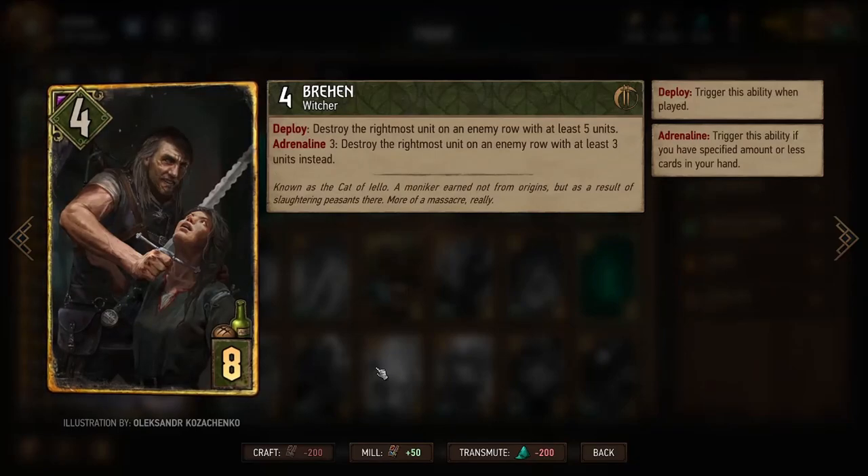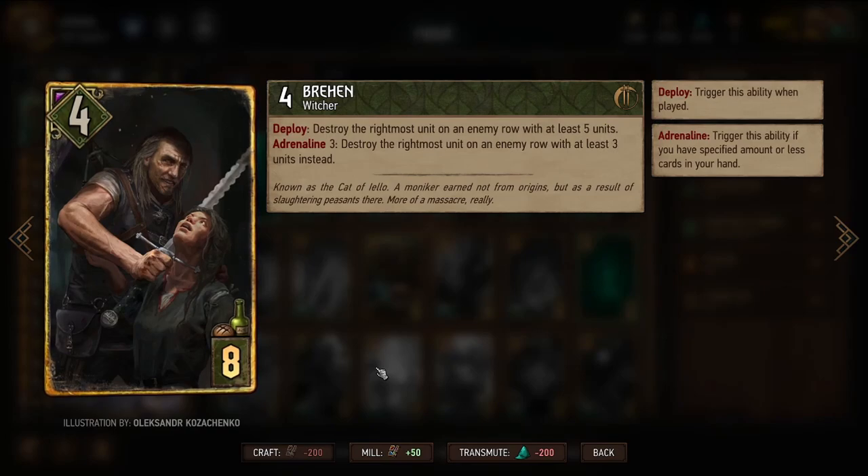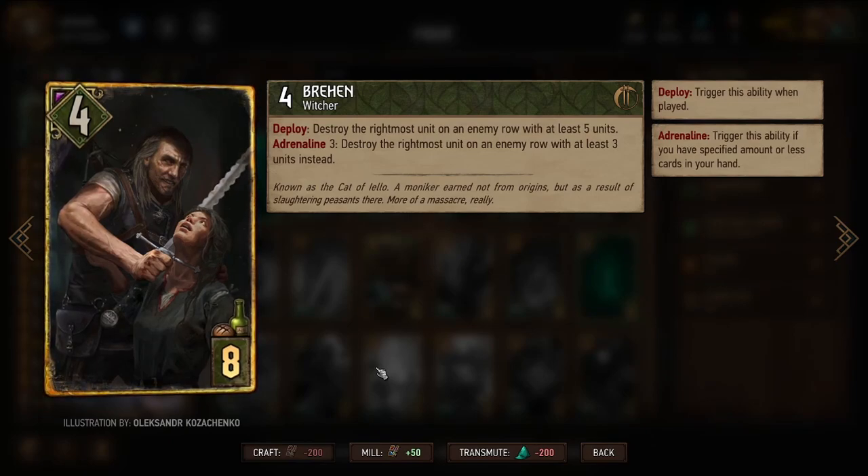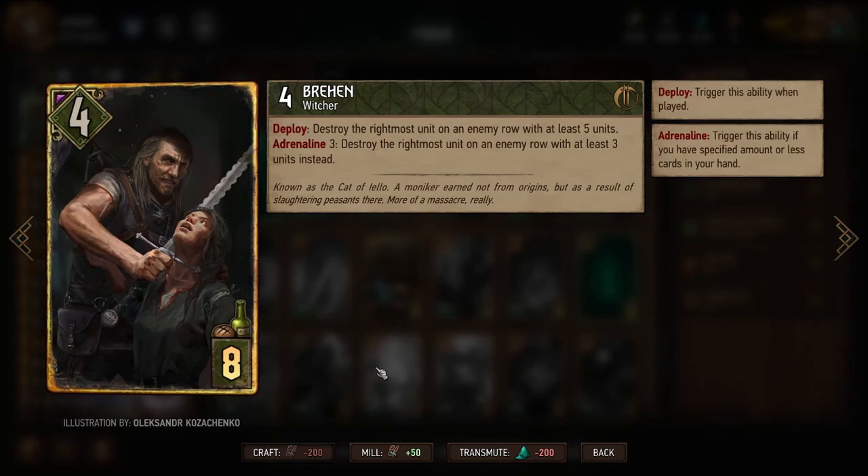Brahan is another new Way of the Witcher unit. When we play him, we can destroy the rightmost unit on an enemy row with at least five units in it — outright removal, depending on where units are placed. Because we have so much ability to move cards around, we can set this up since a moved unit goes to the rightmost position. With three or fewer cards in hand, we can destroy the rightmost unit in a row with only three units.